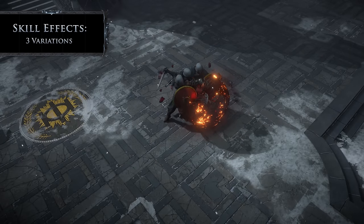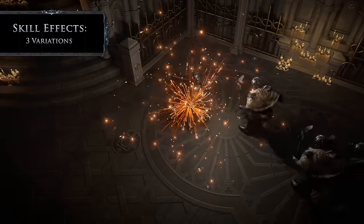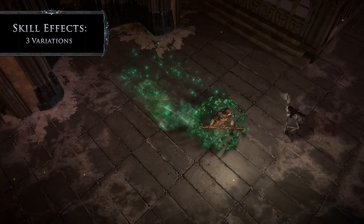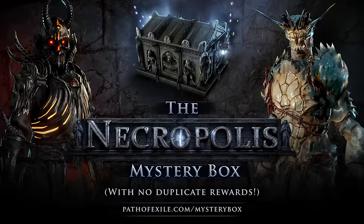Finally, there are three skill effects contained in this mystery box: Encasing Molten Shell, Fungal Tempest Shield, and Jade Arctic Armor. If you would like to purchase the Necropolis Mystery Box, or just want more information, head to pathofexile.com/mystery-box for all the details. Thank you for your support.